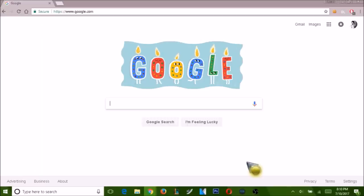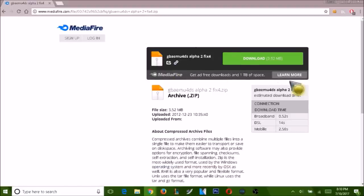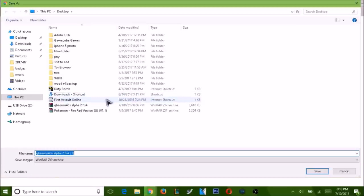Alrighty guys, now we're on the computer. The next step is you're going to need to go in the description below and click the link I provided. You can either click it or paste it into your search bar — it's going to bring you to a MediaFire download website. It's a really small file so it downloads instantly. It's called GBA emu4DS, it's the latest version. I don't think there will be any more versions, so just go ahead and download this one — there will be no more updates because they stopped working on it.